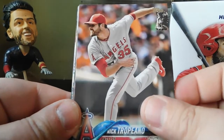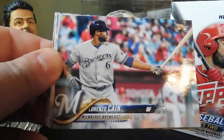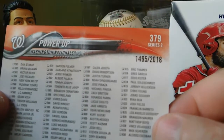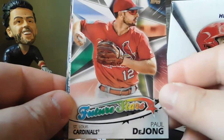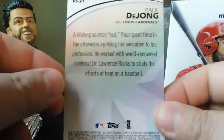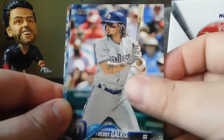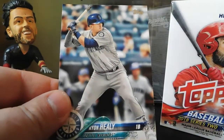Pack one: Nick Tropeano, Josh Hader, Lorenzo Cain. Nice — we got the Power-Up Gold, numbered 1495 out of 2018. Then we got one of the retail exclusive Future Stars — Padlo Young. Also in this pack: a Legends in the Making, an Amed Rosario rookie card, Freddy Galvis, Nicholas Castellanos, Matt Garza, and Ryan Healy.